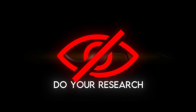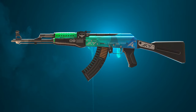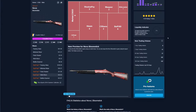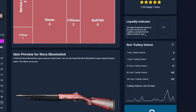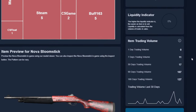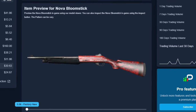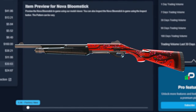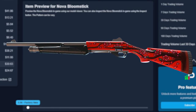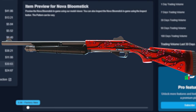One other thing to consider when deciding on what deals to purchase is the liquidity of the item. Take a look at this StatTrak well-worn Nova Bloomstick — Price Empire says it's listed at 54.34% of Buff price. But its liquidity rating is 0% and only 11 of them have sold in the last 7 days. Sure, it might be a relatively decent deal, but there's a chance you'd be stuck holding this skin for a long time and might never actually be able to sell it at a higher price.